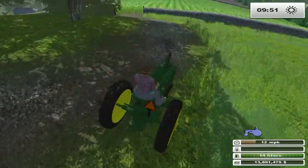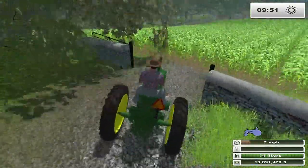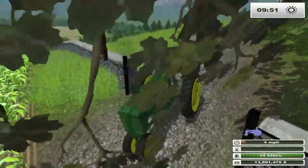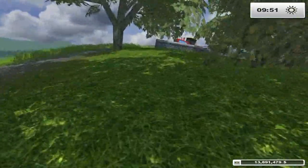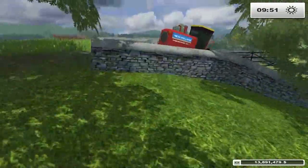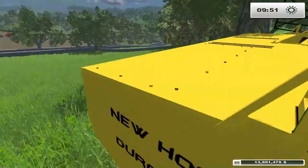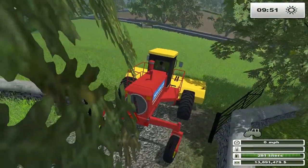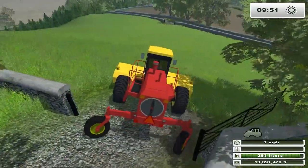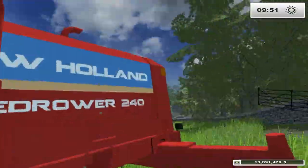I'm not entirely sure what the official route to this back field is because this little path here pretty much leads to this field over here. Maybe it's down through there — that's probably where we're supposed to go. You can really turn sharp with a speed roar, by the way — that's one nice thing about it.